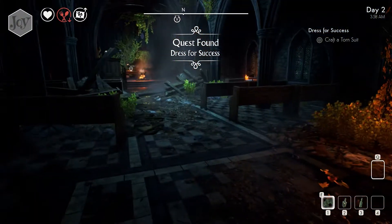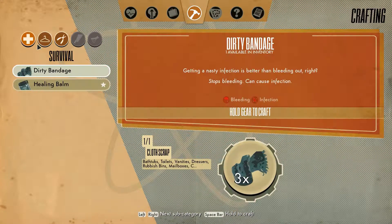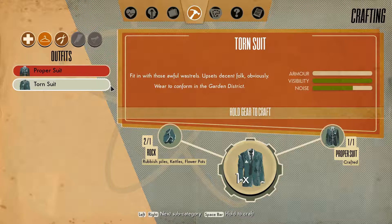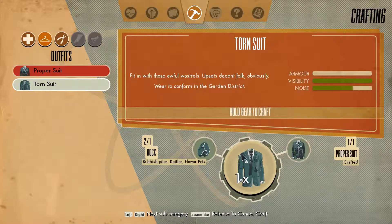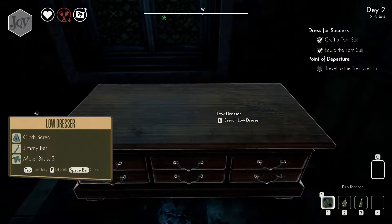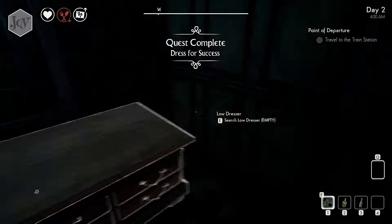Dressed for success. How do I destroy my clothes? Proper suit. Torn suit. I do feel like keeping my suit, to be honest. How do I make one? Oh, I can make another one. Cool. Tear my suit. Done. I don't think my suit is decent anymore. I could wear it around the garden district, but proper folk will have me pegged for a wastrel. I've got a jimmy bar.